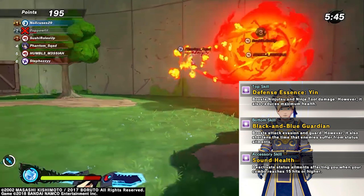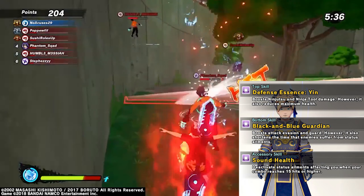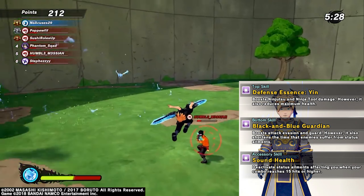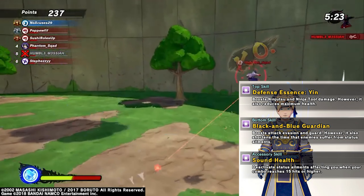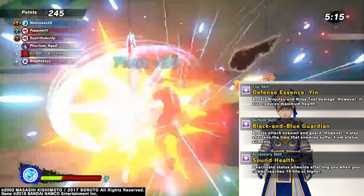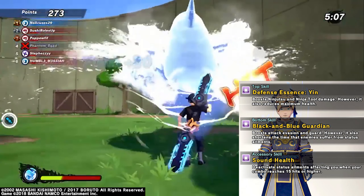Now, the bottom skill boosts your attack evasion and guard — that's where your survivability comes in. So it might reduce your health, but it'll be a little harder for them boys to hit you with ninjutsu and combos and things like that. And if you know how to hold your guard, then you'll be alright until that healer comes around. Now, with that being said, it shortens the time that enemies suffer from status elements. So if you're a dude who likes flame bombs or the toad oil, it won't last that long. But me personally, it's an up and up so far.